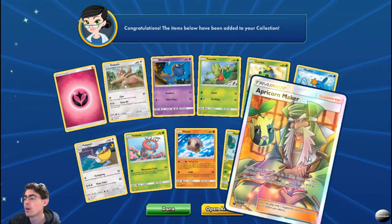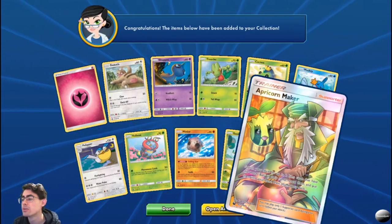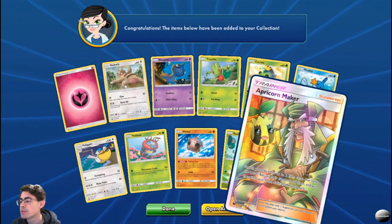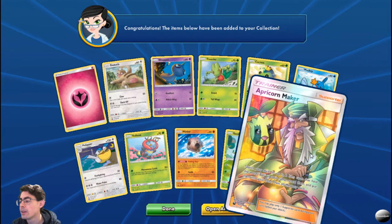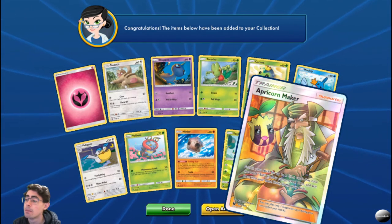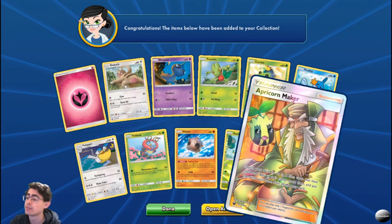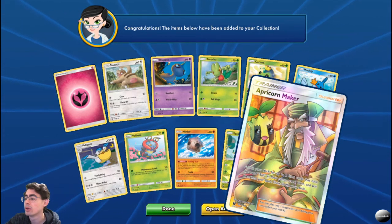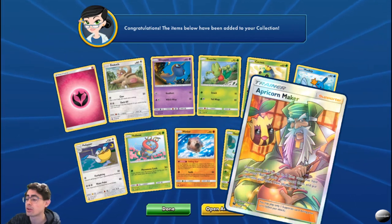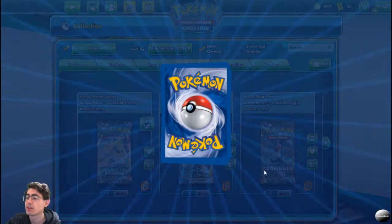Hello — that is a beautiful card: Apricorn Maker. Search your deck for up to two item cards that have the word 'Ball' in their name, reveal them and put them into your hand, then shuffle your deck. That is an amazing Supporter card that I'd love to get on the first turn. What a beautiful full art card.